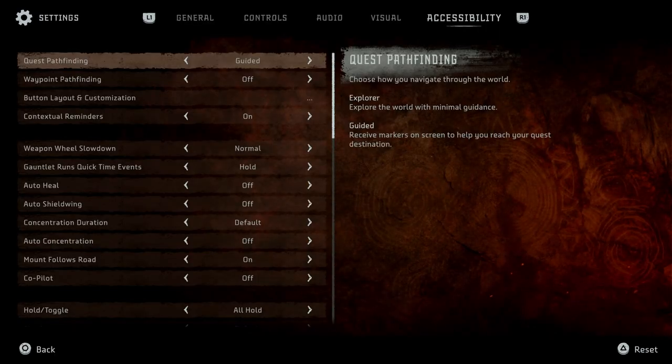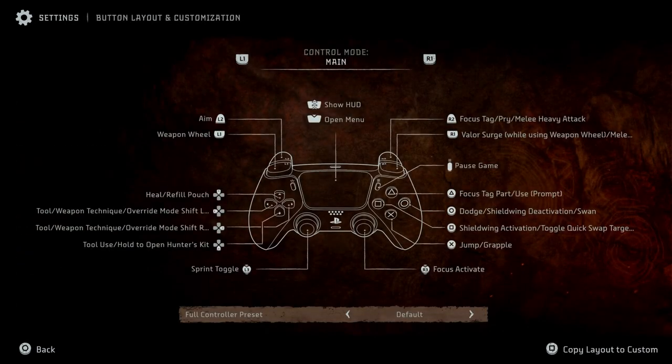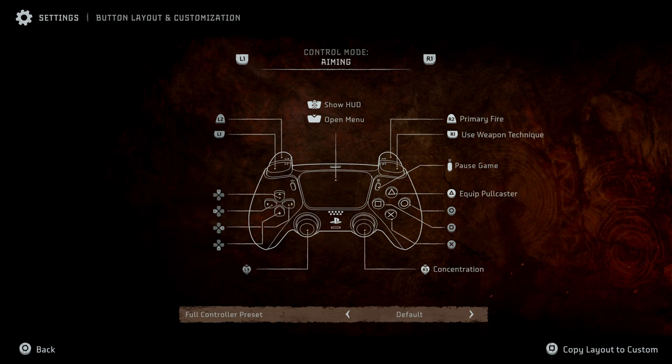Did Guerrilla succeed in that? Well, sort of. In comparison to Zero Dawn, Forbidden West's options dwarf the original by a long shot. There is full remapping, including a few control schemes that you can even copy and make your own custom remap based on those schemes.